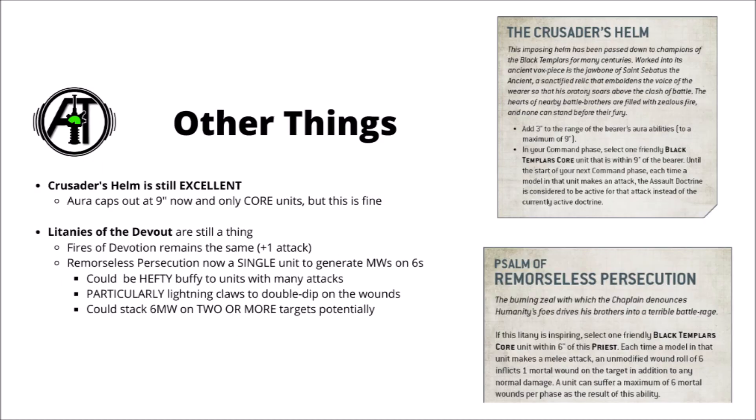The Crusader's Helm still seems absolutely excellent. Unless you're dead set on taking that vow where you get the entire army in Assault Doctrine all game, I think it'll still be a very popular Relic. It gives one of your characters an extra 3 inches to their aura abilities and allows you to put one Templar core unit in the Assault Doctrine during your command phase. It's received a couple of mild nerfs — the aura caps out at 9 inches rather than 12, and it's now locked to core units only — but it's still great for souping up a melee unit like Lightning Claw Van Vets or Crusader Squads and getting them extra AP.